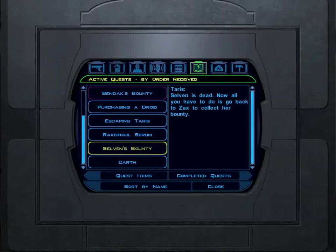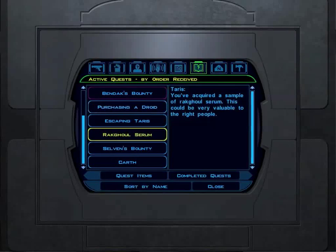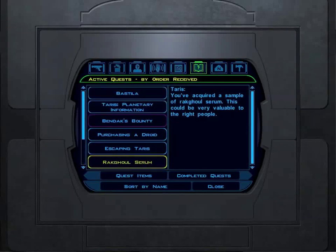Before we do anything else regarding the Sith base, we need to first purchase the droid to break into the Sith base. But before we do that, I'm actually going to stop by the clinic because I want to give Zelka the Rackgoul serum we found. So let's do that first.